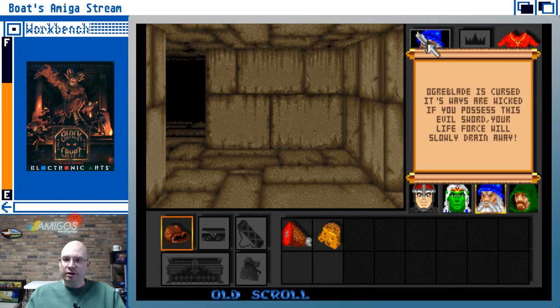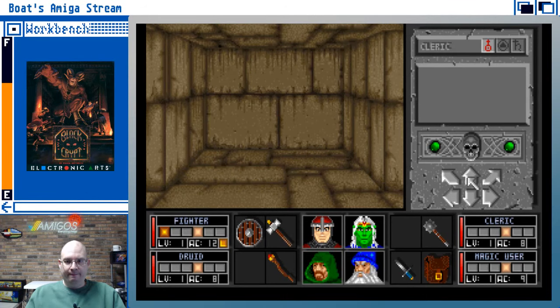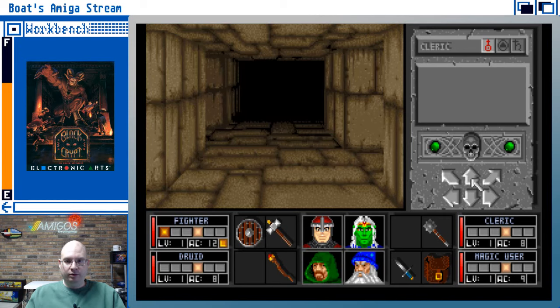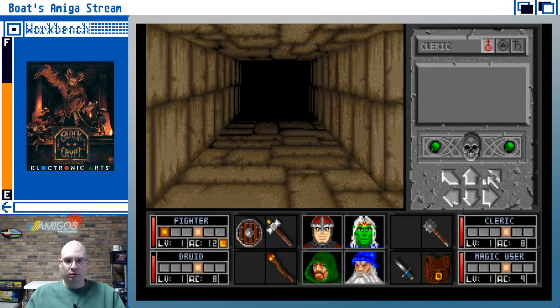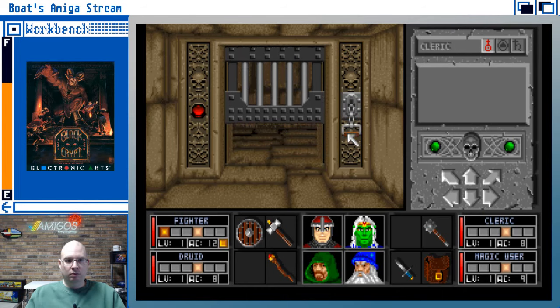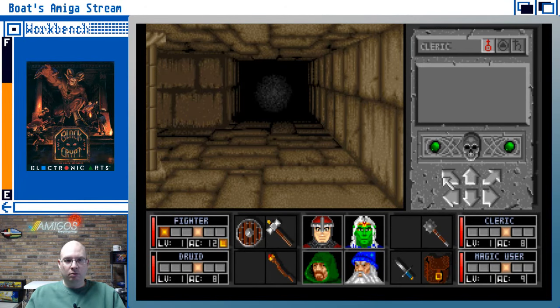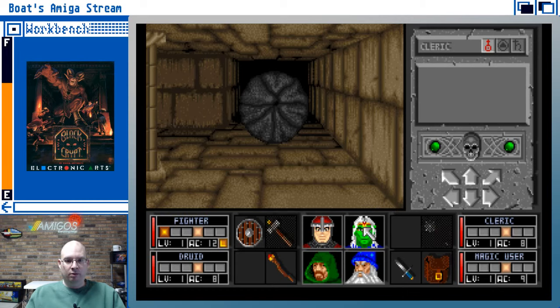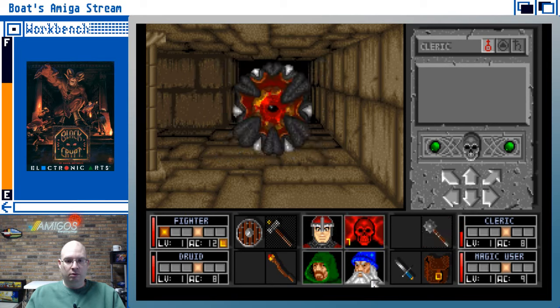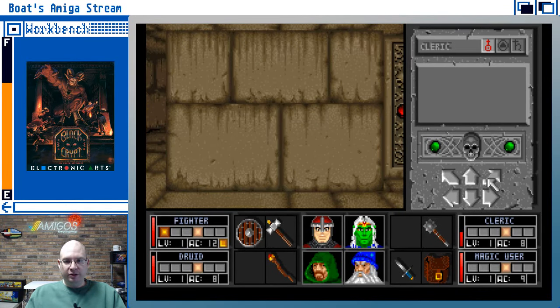The ogre blade is cursed — its ways are wicked. If you possess this evil sword, your life force will slowly drain away. Good to know; I will not equip the ogre blade. Killer clam — get in there, wizard! There's another one of those awesome looking doors, but I can't open that one.